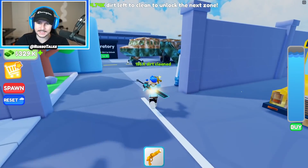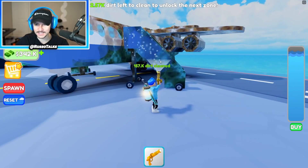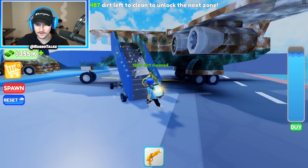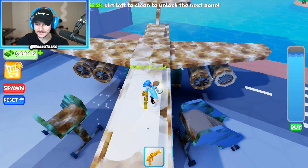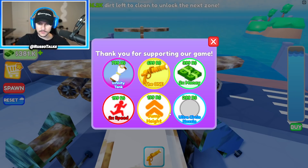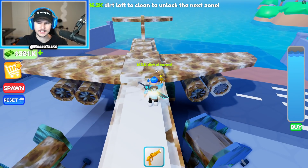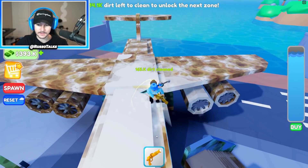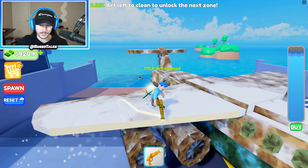Now I have almost the next area unlocked and I haven't even gone to the airport. In the airport there is a giant plane — cleaning this giant plane right here, so much dirt caked on there. These stairs are literally blue, they don't even look like it. And now I unlocked the lab. Oh, you can go on top of the plane! I have the ultra circle and the infinity tank — I think I have literally the most OP setup in the game. You could probably get insane setups without spending Robux too, which is cool.